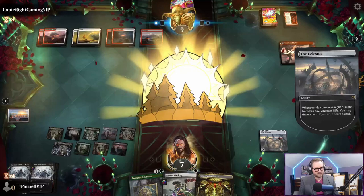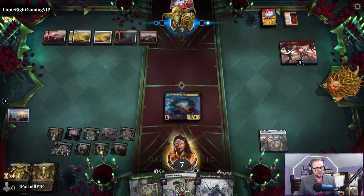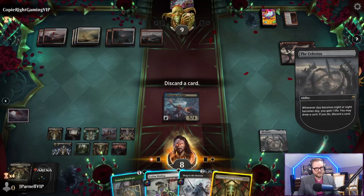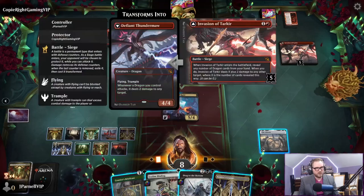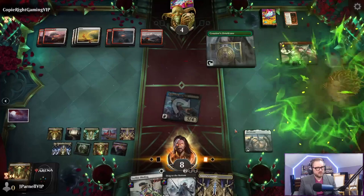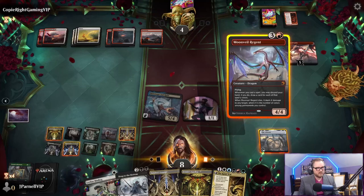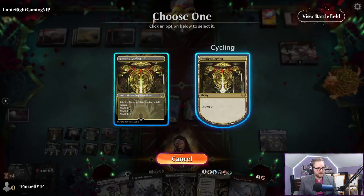This can get discarded - it's fine, it's all good. We're at seven. Are we going to come back, is this going to happen? Celestus is going to gain us so much life. We can't mess around - we just have to attack them for five. Courier's Briefcase - make a citizen, draw three cards. We need to save this in case something goes wrong. Play Jetmir's Garden and pass the turn - we have lethal on board with protection.